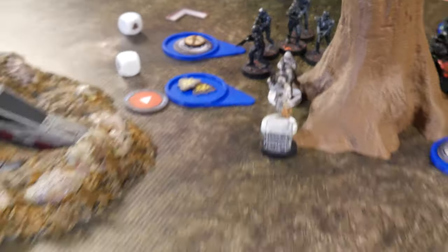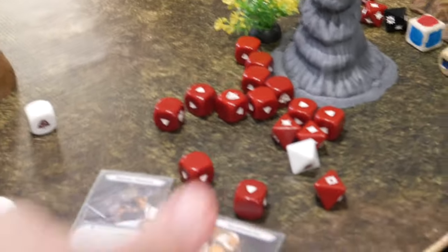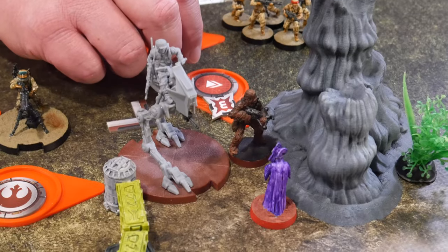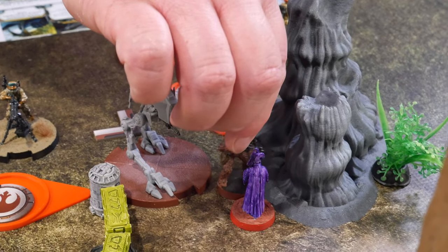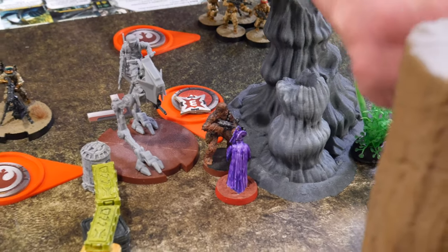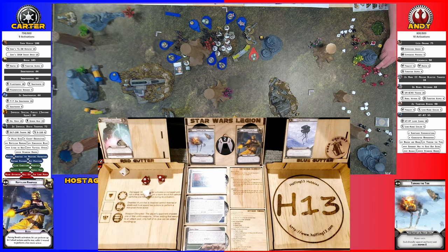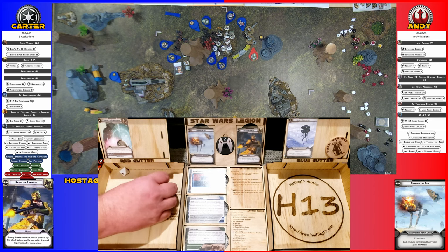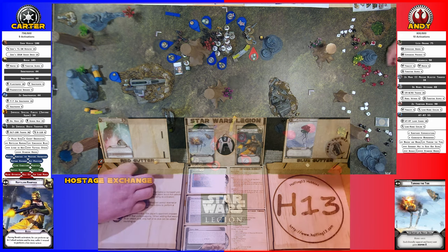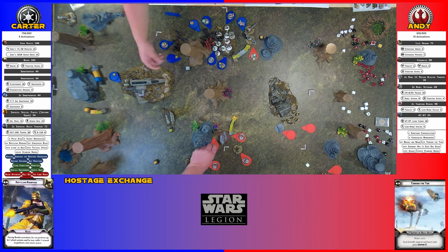Snow Troopers claim the box and shoot at Chewbacca. Box options: Grappling Harpoon and Holo Projector — they take the Holo Projector. Chewy moves up to the hostage, shoots a set of Snow Troopers — two crits, and they're gone. Good thing you got that Holo Projector. Good thing I can't roll red saves.